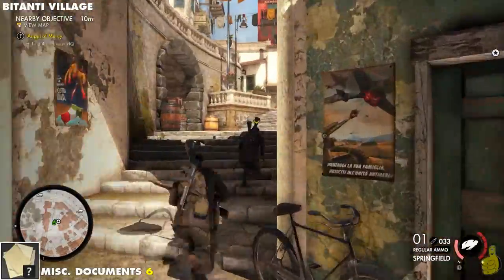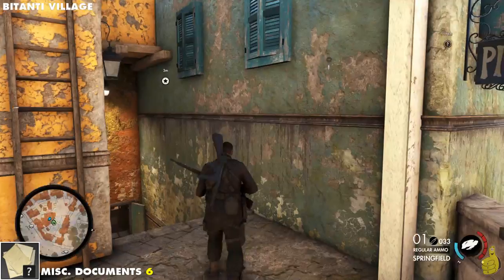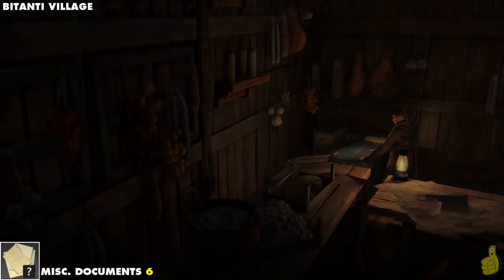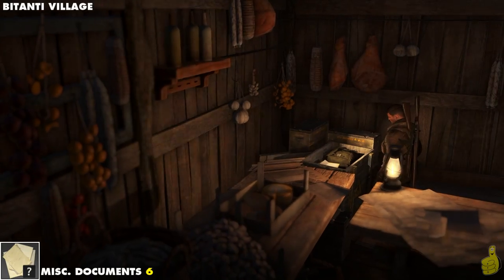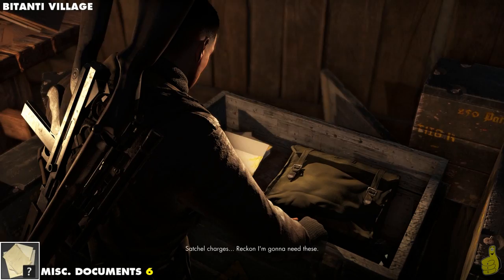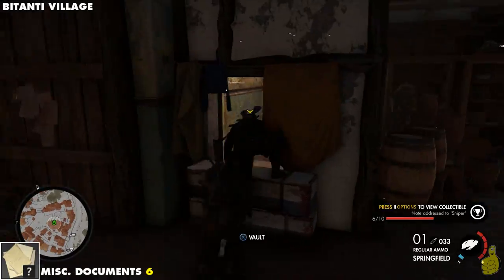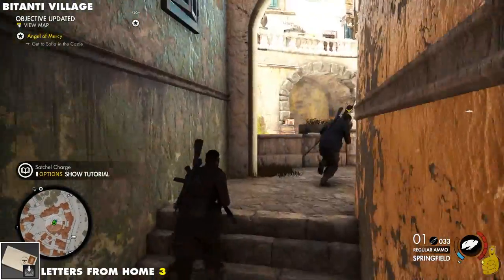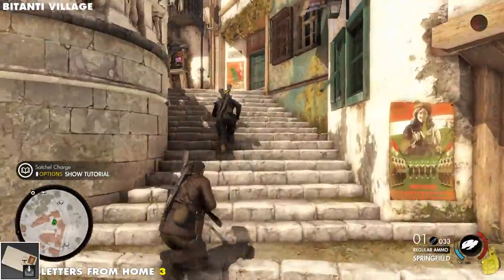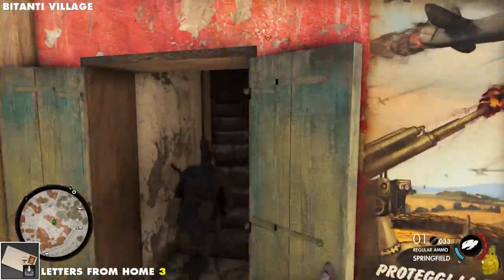We are making our way through the town to this big highlight — the actual locate the HQ objective. You go into this kind of underground club area, and it's not only an optional objective but also miscellaneous document 6. We double check both of those off. There's a nice little cinematic scene — miscellaneous document 6 is ours. I love how it counts which one you have for us.